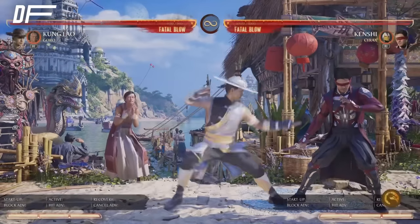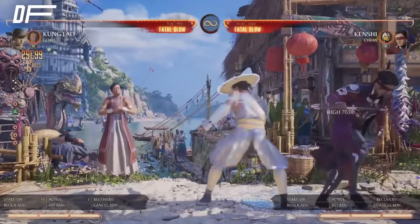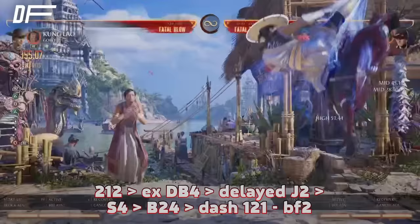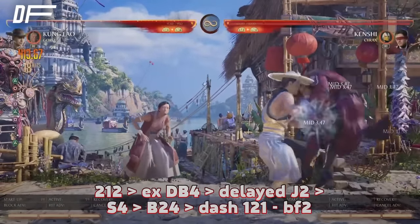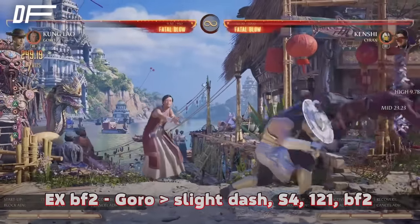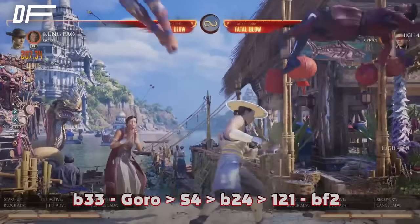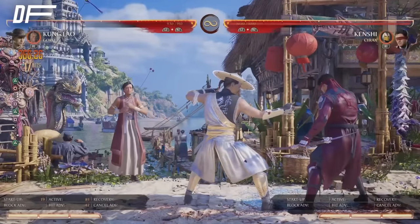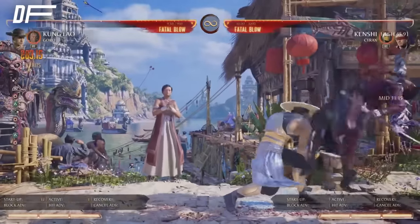Now let's go to the corner. The corner combo is a tiny bit different — you add a stand 4 in there. Stand 4 allows you to combo, so it's a pretty good button in the corner. I don't really use it in neutral, but it allows you to get a nice hit reaction. Same structure but with stand 4 added. With Goro in the corner: stand 4, back 4, 1-2-1. Off the low option: stand 4, back 4, 1-2-1. Common theme — always end your combos in Shaolin Shimmy.